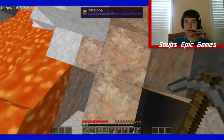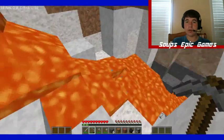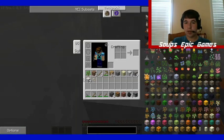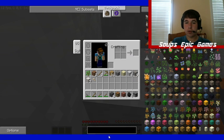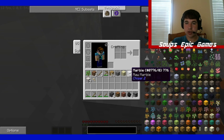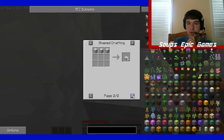Siltstone. That's neat. More marble — marble looks really nice. Can we get smooth marble? Do we have marble? Is that a thing? What are the uses for marble? Marble stairs, marble pillars, and marble slabs.